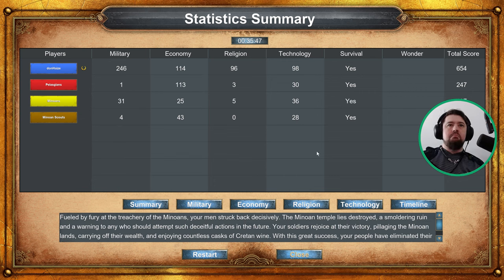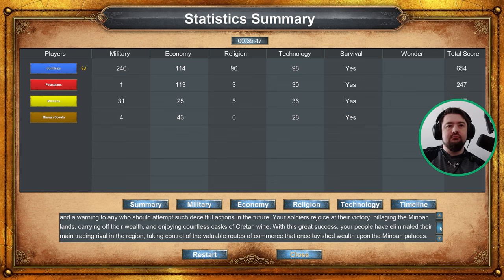Fuelled by fury at the treachery of the Minoans, your men struck back decisively. The Minoan temple lies destroyed, a smoldering ruin and a warning to any who should attempt such deceitful actions in the future. Your soldiers rejoice at their victory, pillaging the Minoan lands, carrying off their wealth and enjoying countless casks of Cretan wine. With this great success, your people have eliminated their main trading rival in the region, taking control of the valuable routes of commerce that once lavished wealth upon the Minoan palaces.